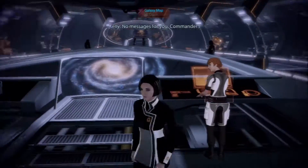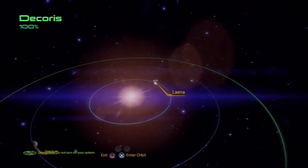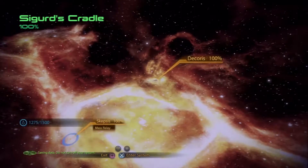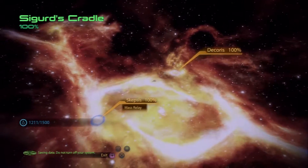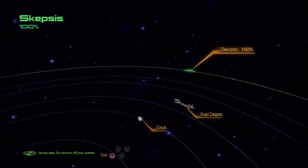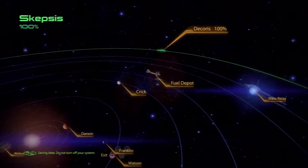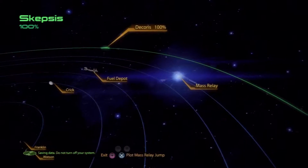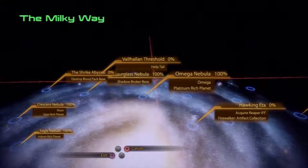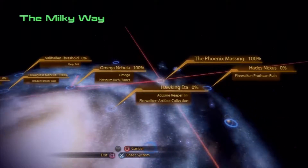No messages for you, Commander. Really? No messages. Nothing on that Prothean dig site. Alright, that's fine, I suppose. Let's fill up on fuel and we're out. Help Tally — destroy the Blood Pack base. Just make sure there's nothing else around here.